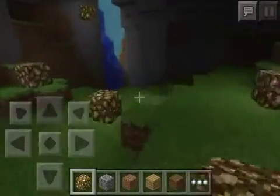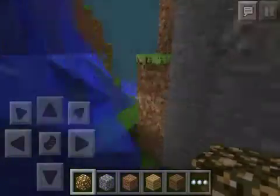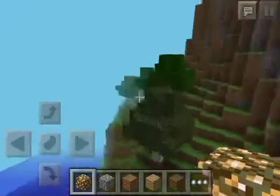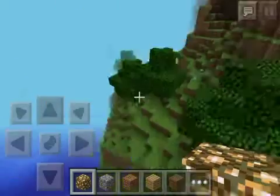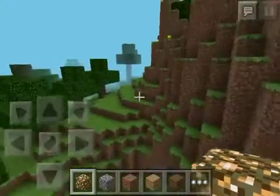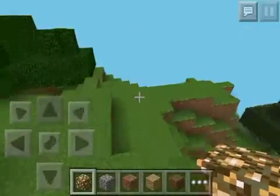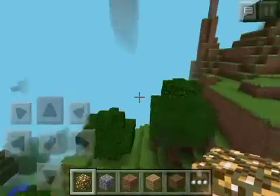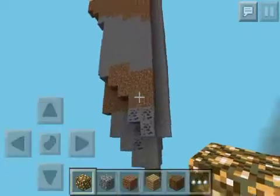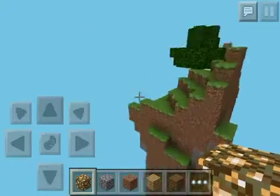Let's see what else is in the world — there's snow biomes and everything, this is one good world. Flying up high, there's lots of hills, another crater there, so many trees, such good supplies. Look there's a floating island with lots of coal — a floating island, what the heck, that is sweet!